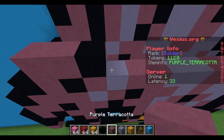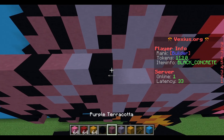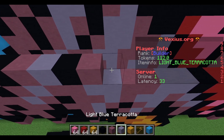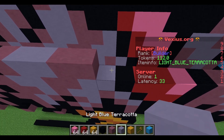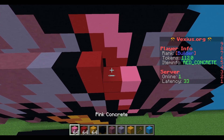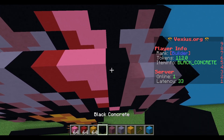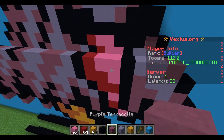After that: airspace, two purple terracotta, a black concrete, purple terracotta, light blue terracotta, black concrete, purple terracotta, two light blue terracotta, two purple terracotta, a light blue terracotta, black concrete, red concrete, two pink concrete, a black concrete, two light blue terracotta, and then a purple terracotta.